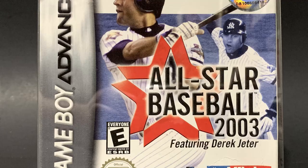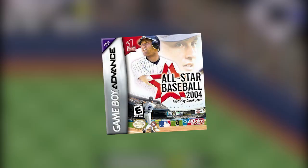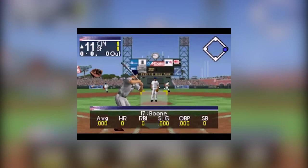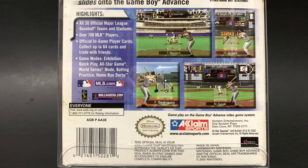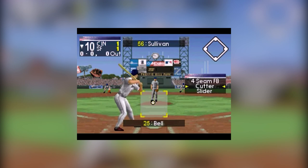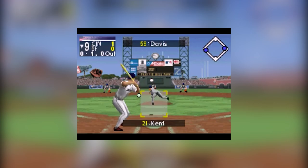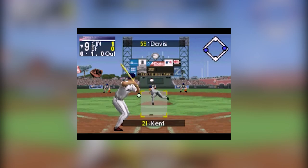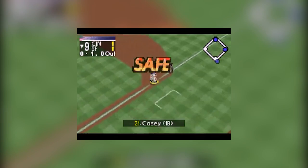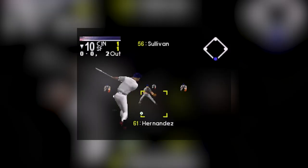Let's talk collectability. Loose carts run rampant on eBay — you can find this game super easily if you want it loose. But complete in box does not come up often. There are zero sold on eBay in the last three months and zero currently listed. I was able to get mine on Mercari — I saw it in a lot, asked if she'd sell it individually, and got it for about $20. I could see it going for $5 to $10 at your local game store complete in box. Check OfferUp, Facebook Marketplace — look everywhere. It's a sports title and everyone thinks it's dirt cheap and common, but it's going to be a pretty hard game to find in the coming years.